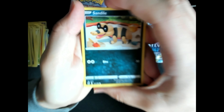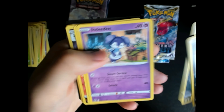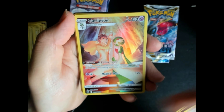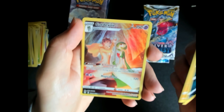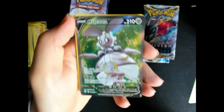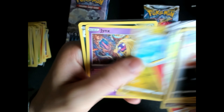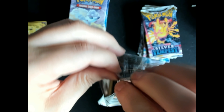A black code here that I really like to open. Sandile. And a Gardevoir — full art. And a Magearna. Cool cards — one red one. Next pack, let's see.